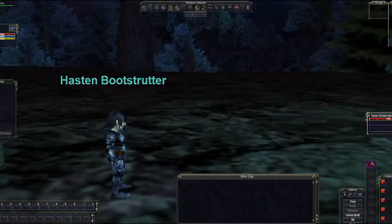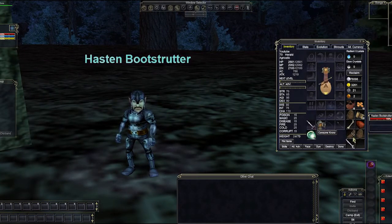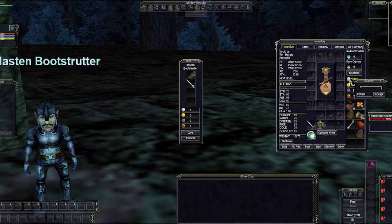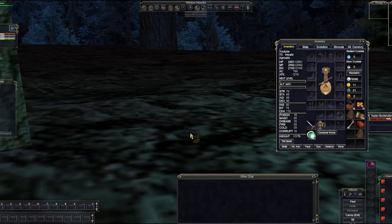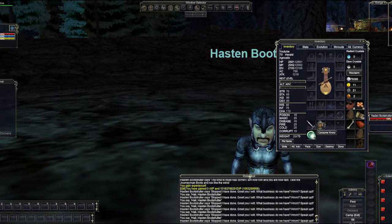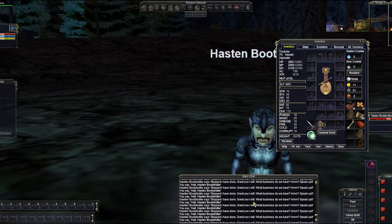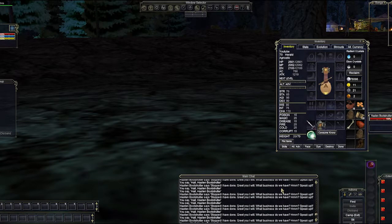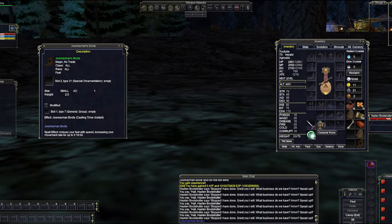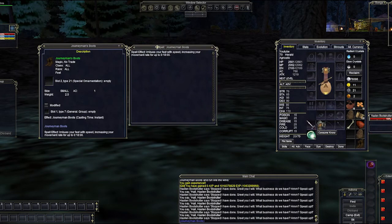The annoying thing is you can't look away, because when Hasten spawns he runs like crazy — unless you have Sow, you're not going to catch him. There he is! As soon as you see him you've got to be hailing him constantly, and you want to give him the Ring and the Rapier. He's trying to run already — you have to keep pressing hail and hand him the items before he gets away. Often there are a few other people around trying to do Hasten too, and you'll hear people in the zone asking if anyone's seen Hasten. But that's exactly where he spawns — right by that tree.